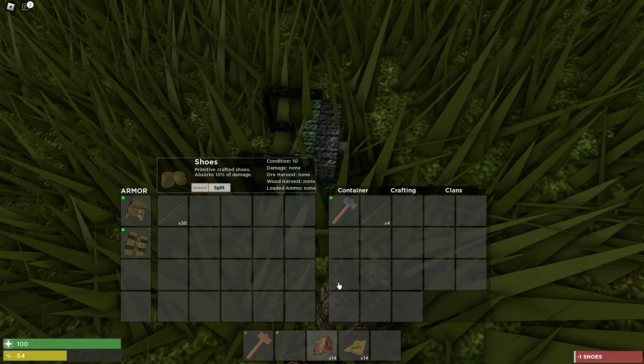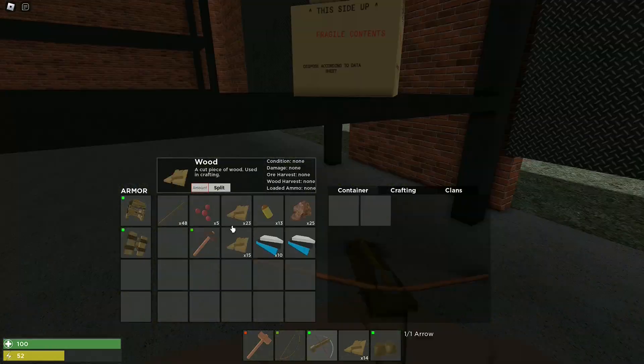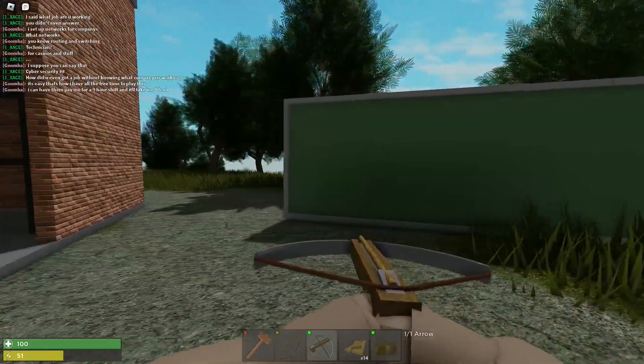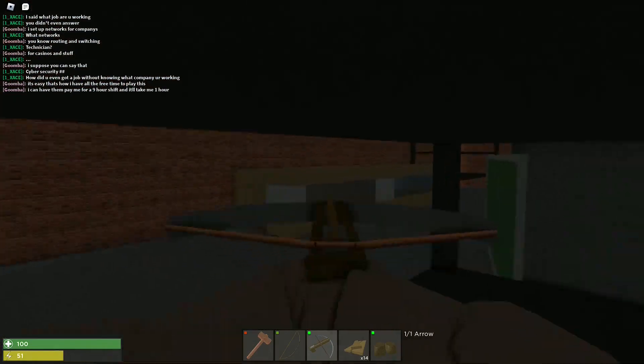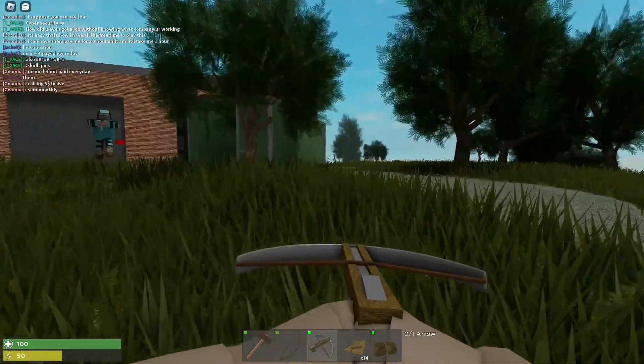This is why you guys always need to search bodies on the ground. I just found so much armor — it's not the best but we'll take it. There's so much loot guys. If you want to get geared fast, these are the places you need to go. These monuments have like the best stuff in them. I just found a crossbow and a bunch of gear. I hear footsteps, I hear footsteps!